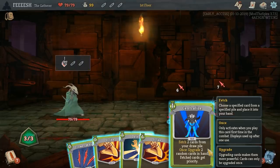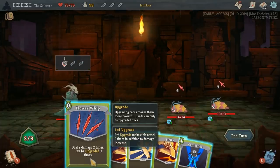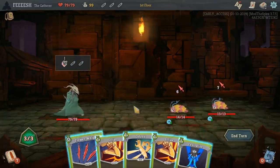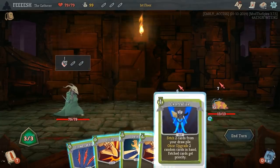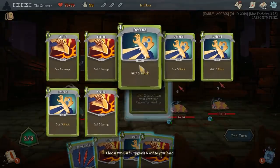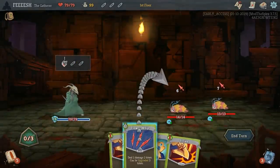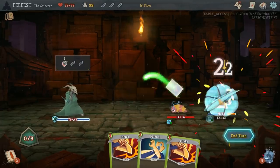Okay, so what do we got? Centralize — fetch two cards from your draw pile, upgrade two random cards in hand, fetch cards get the priority. Interesting. Flower Whip — deal two damage two times, can be upgraded three times. And then Strike and Defend. Let's maybe do Centralize. Let's fetch two Defends so that I'm durable here. Well, that'll be interesting.